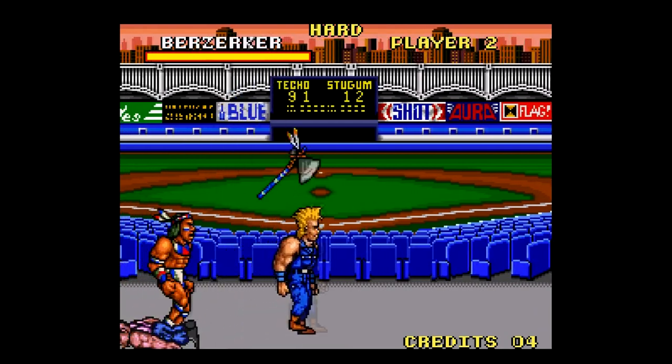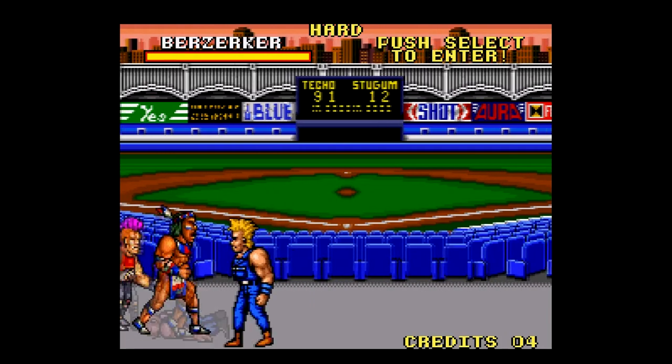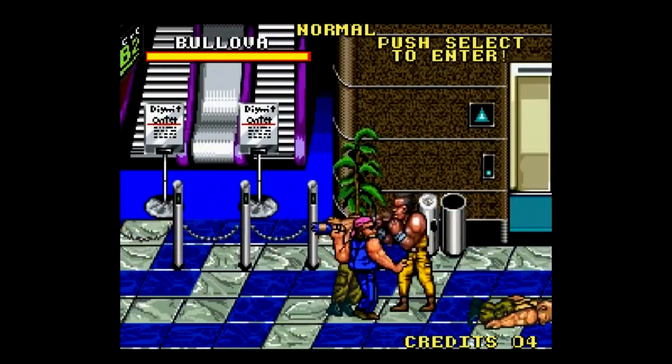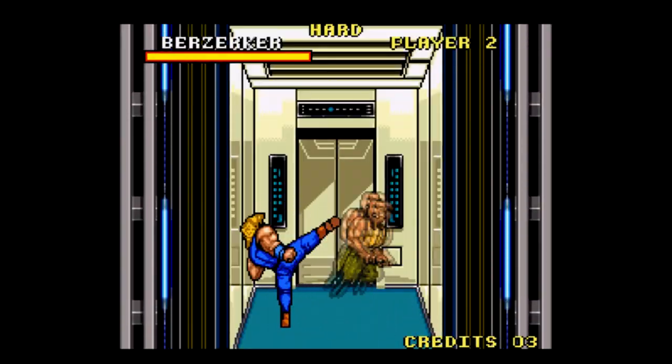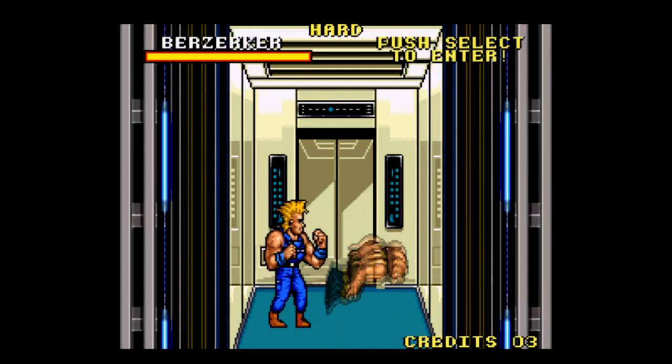What helps Combat Tribes stand out as a beat-em-up is the structure. Instead of the typical side-scrolling run-to-the-right stuff, each level is an arena, so you pretty much just stay in the same area and eliminate all enemies before you get to a boss. The structure changes a bit the further you get into the game, like when you have to take an elevator, but still, it's something a little different.